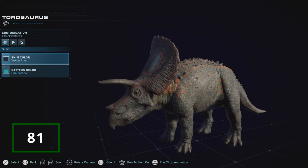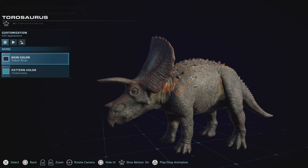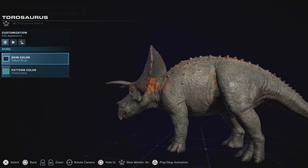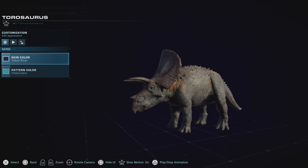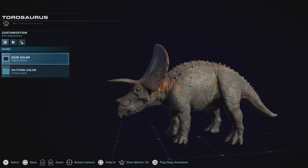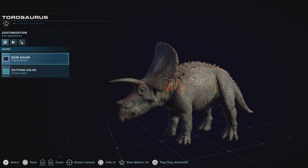While basically being a Triceratops, Torosaurus actually does help itself stand out with some amazing color features. It fits my love for natural looking colors while also getting that beautiful pop of vibrancy — such as this combination of Yukon River and Chalkarana, an earthly grayish green color with a vibrant magma orange and a blue spot on both sides of its frill. The Torosaurus has skins that really help it stand out in this horde of Ceratopsians, but due to being very much the same as Triceratops, I still enjoy him but not enough to put him higher among Ceratopsians.